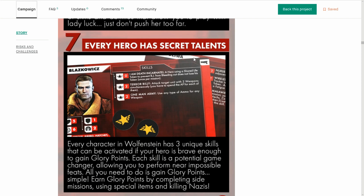Every hero has secret talents. Every character in Wolfenstein has three unique skills that can be activated if your hero is brave enough to get the glory points. Each skill is a game changer, allowing you to perform near impossible feats. Well, they're not secret if we see them. 'I Am Death Incarnate' — a hero using a shared life token to prevent BJ Blazkowicz from bleeding out does not lose a token. He's hard as nails. 'Terrorbilly' — attack a target unit with two weapons simultaneously. It is a feature of the video game to go dual weapon with any weapon, even two-handers. You can dual wield them.